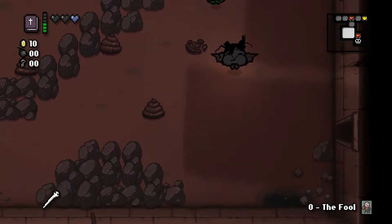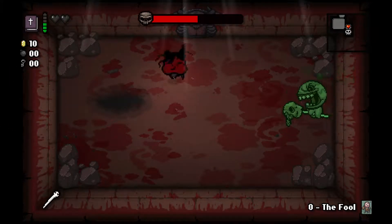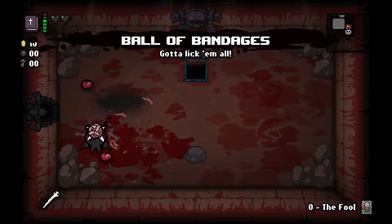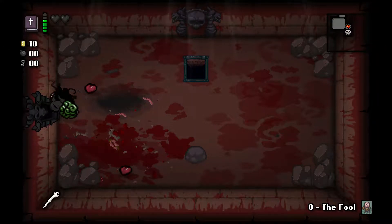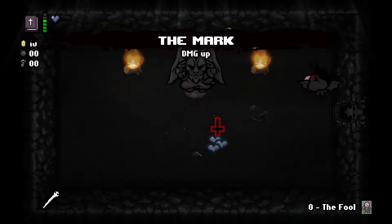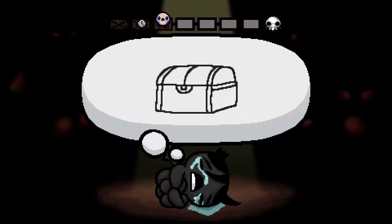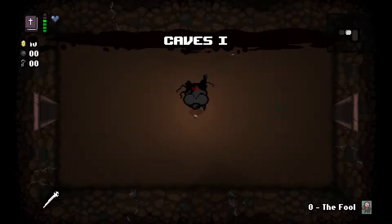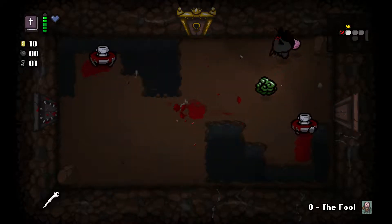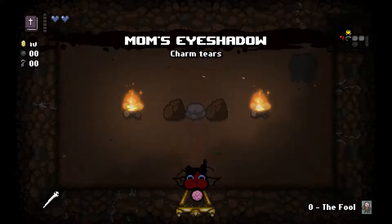Still not enough money to make our shop worthwhile, but you can't take all the devil deals unless it has Bob's Brain or like all the black hearts. Does this kill us? It leaves us with one heart — I'm a genius. Onto the next floor. I was literally about to grab the pit just to see if it worked. I'm so happy I grabbed the mark. Now we can only be hit basically twice since Bob's Brain will kill us eventually. We just gotta learn to use him more. Got a second spirit heart — feeling good. Charm tears, I'm perfectly fine.